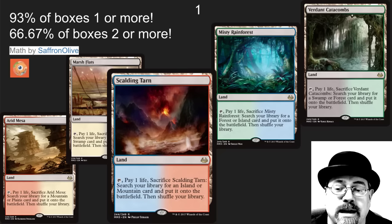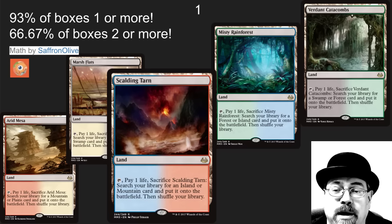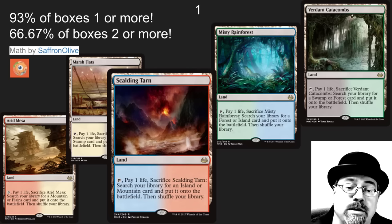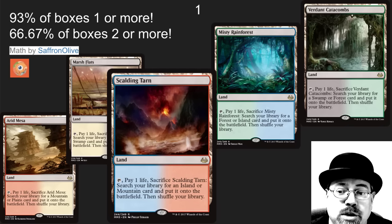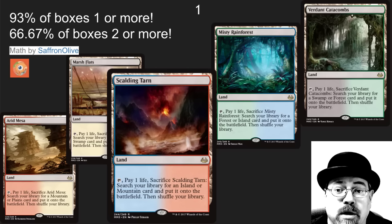The number one spot is the Zendikar fetches. Super happy to see these back at the rare level — I was worried they would move them up to Mythic. This means you have a really good chance of getting at least one, if not two, fetches in a box. Ninety-three percent of boxes are going to have one or more fetches, and sixty-six percent of boxes are going to have two or more fetches. Thank you to Saffron Olive for doing the math there — one of the best Magic Finance people out there. These are the choke point for lots of Modern decks, and getting them into the market is going to help significantly with the accessibility of Modern. Bringing down the price of Modern is going to help solidify it as an amazing eternal format for years to come.